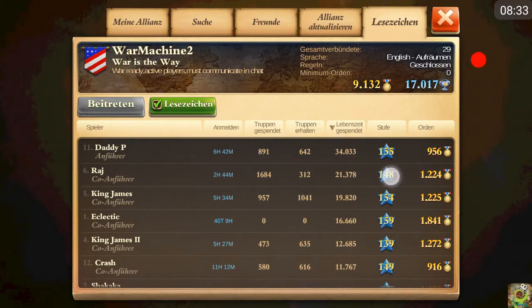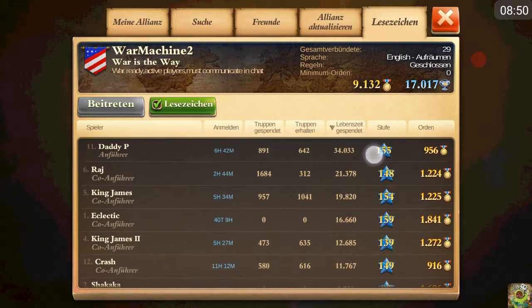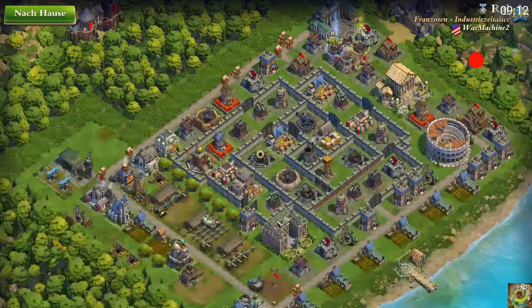So we will look at daddy P, Raj, and obviously King James and Electric - we have very high-ranking players and also leaders, because leaders are mostly the most active players. I want to show you good bases. If we take an active player with high donation counts, high level, and high rank in the alliance, it's obvious that this guy earned those statistics through experience, and that means his base is also much better and more interesting to analyze.